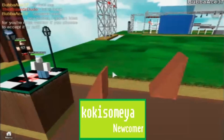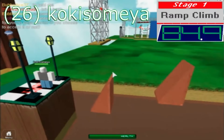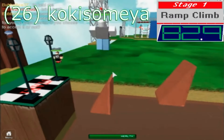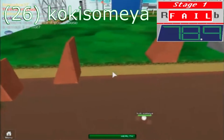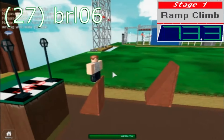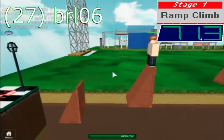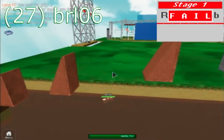That time it did stop him. Now we're onto Koki Sumya. I don't know how you pronounce that — these names are so weird. Fails to get to the third ramp — he's out. Onto BRL06, who started before the lamps could light up, so he got a 10-second penalty. But he fails the ramp climb anyway, so I guess it didn't really matter.